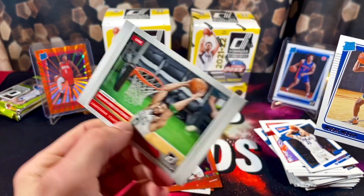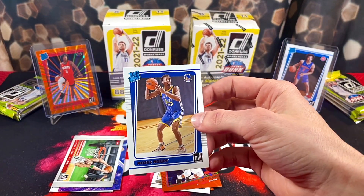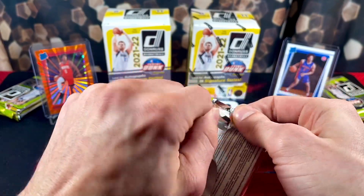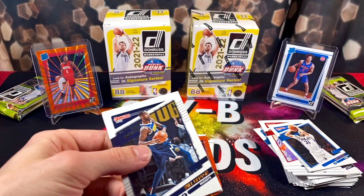And a Franchise Features Tatum — these are actually some pretty cool inserts. Donruss did a lot better this year with the inserts. Last year it was horrible — I couldn't even stand to open the product because of how bad the inserts were. Seems like they made an effort to improve it this year — things look nice.